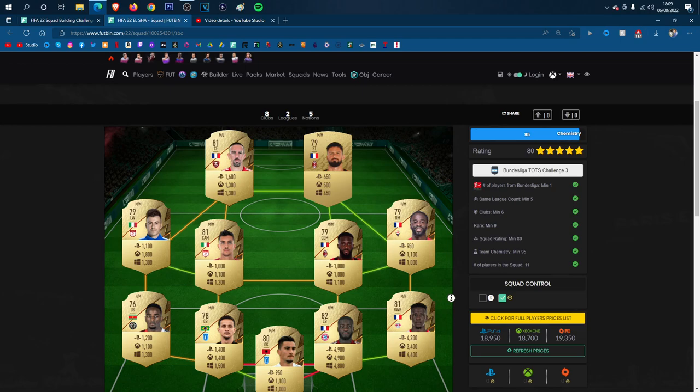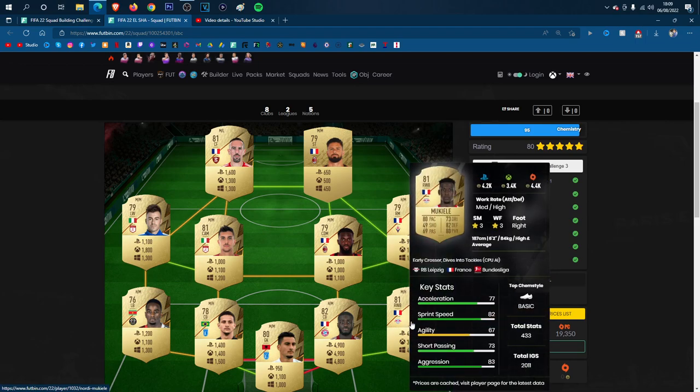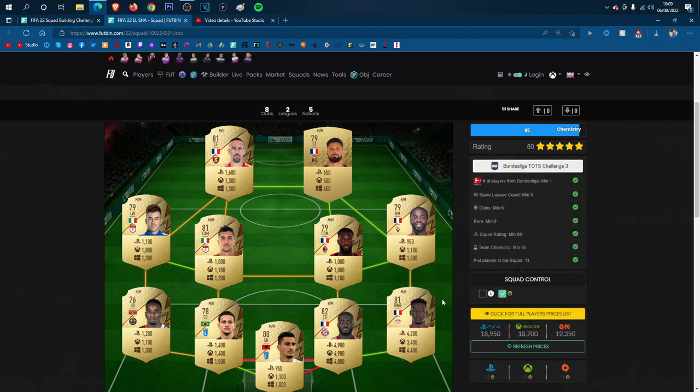Each individual player's price is on the screen right now. If you can find a cheaper alternative to Upper Meccano, 5k is a little bit pricey for one specific player. Same with Mukiele. You only need one Bundesliga player, so whether you change one of them, I don't know. But make sure you've got the 95 chemistry and the 80 rating. You also need to make sure you've got nine rares, so if you're going to swap any of these, make sure you swap them for another rare. And you've got to have a minimum of six clubs, so don't get another Leipzig player here or another Bayern player here.